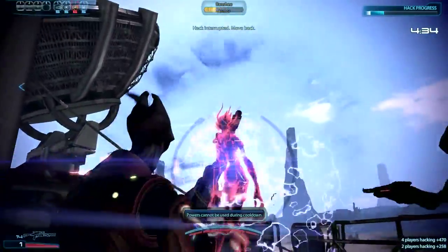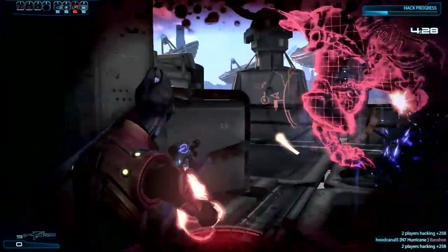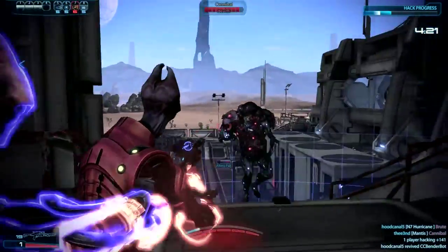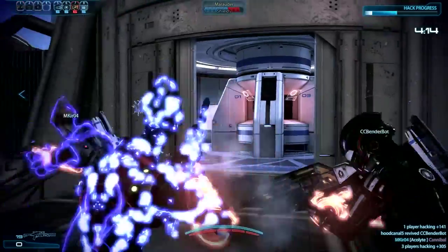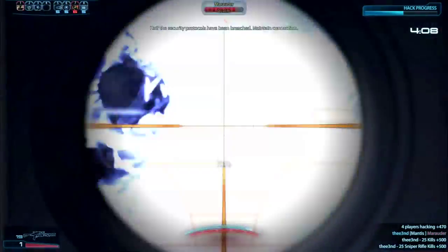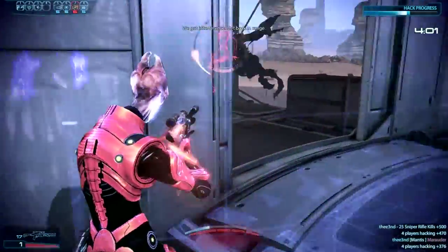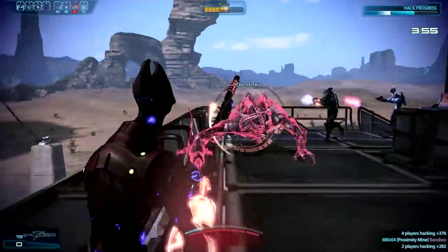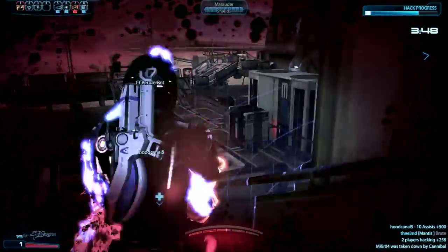You should always assume that you're going to have to shoulder a lot of the load for your team, especially if you're playing with randoms. If you're playing with friends, this does not really apply to you. But you have to assume your teammates aren't going to do much — you should always assume that the chances of you having to solo around are very high. I don't know why it's even a discussion why you wouldn't want to use consumables. Use your consumables, assume your teammates are terrible — make your life and your teammates' lives a lot easier.